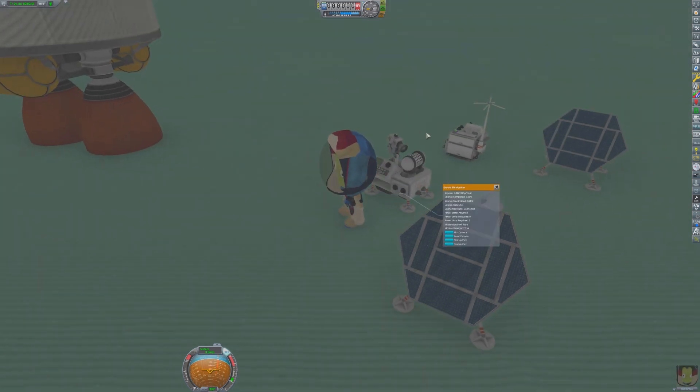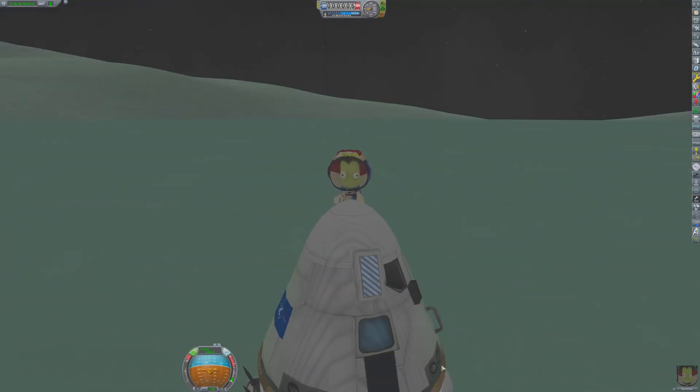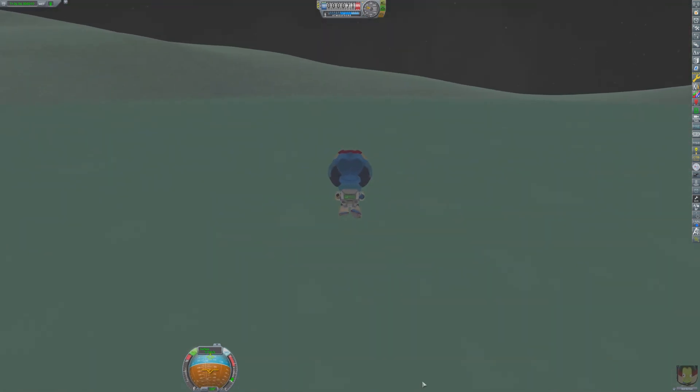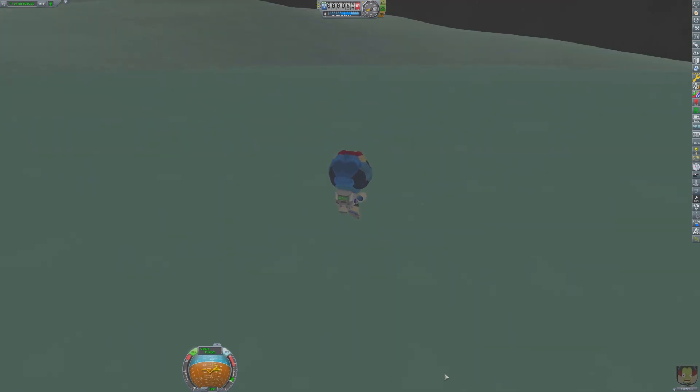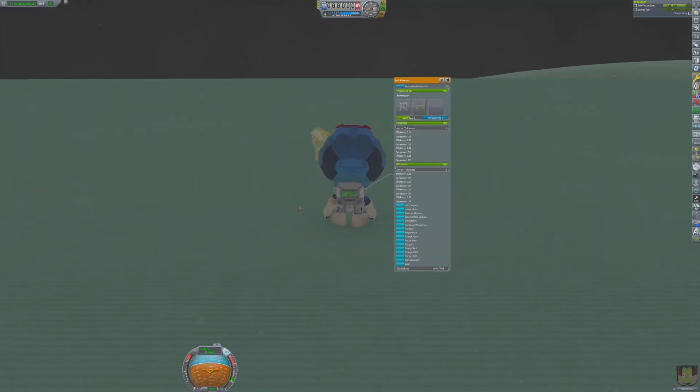This little science base lacks one thing, and that's any form of science experiments. So Bob once again gets out and deploys some mystery goo. A future mission will then be tasked with actually gathering the science from these deployed experiments. Bob still has one more task, and that is to gather some green sandstone. Fortunately, there happens to be a rock near the landing site.